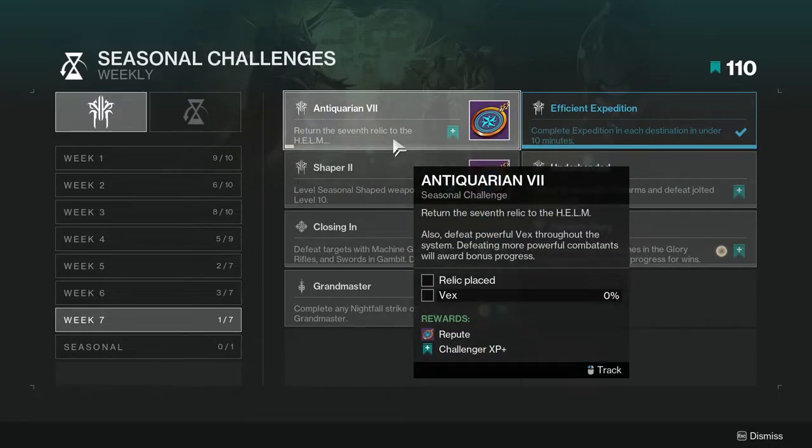The first challenge is Entaquarian 7: return the 7th relic to the Helm, and defeat powerful Vex throughout the system. Defeating more powerful combatants awards bonus progress. For the Vex part, you can do this pretty much anywhere — certain strikes are really good, or you can go to patrol areas and hit a lost sector. For the relic part, you have to complete the story missions, so if you're keeping up with the story, this is the one you're waiting for.